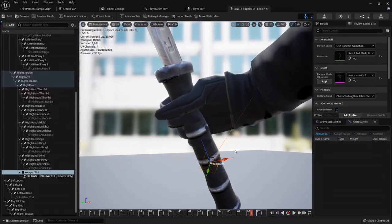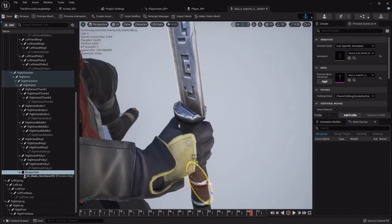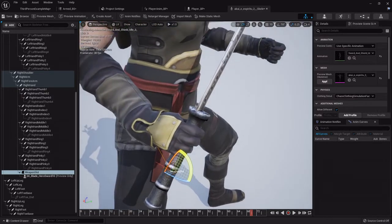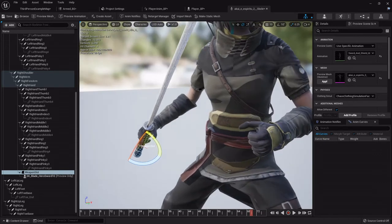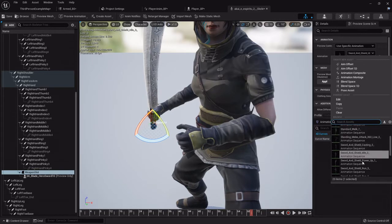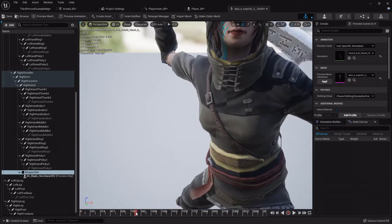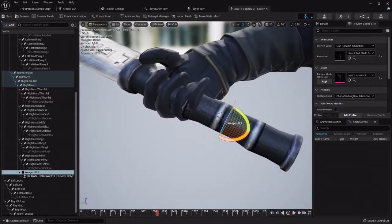Rotate the blade to give it the right weight and facing direction. A good way to know which direction to face the blade is that it generally lines up with the knuckles — like if you've held a machete or sword. You can also check by changing the specified animation to one of the slash attacks to see if it looks right. Move it forward along the line, then make sure it's still lined up in her hand just right.